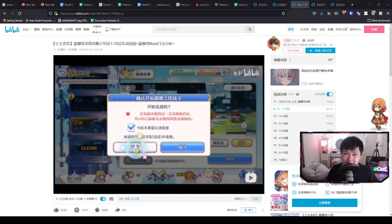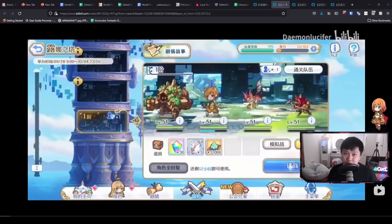Ayo, the Chinese bros got us again. Wait a sec, they still have Kana and Unique Equipments. Hi, welcome back to another Princess Connect video.